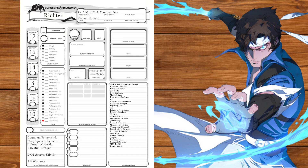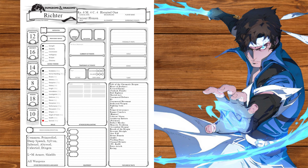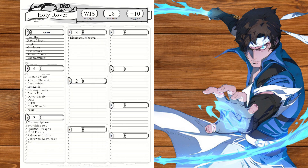Back to ranger at level 5 we'll get extra attack and take jump to jump good — that joke is going to pay off someday when I do Samurai Jack. At level 6 we'll get roving and pick fiends for our new favored enemy. We'll also speak giant — kind of blew our load on the languages that made sense already. At level 7 we'll pick multi-attack defense for our defensive tactics, and also take aid for some extra HP. At level 8 we'll get land stride and raise dexterity.